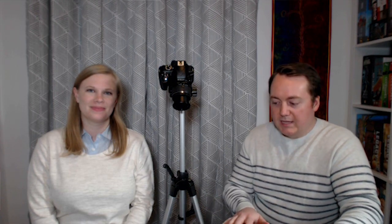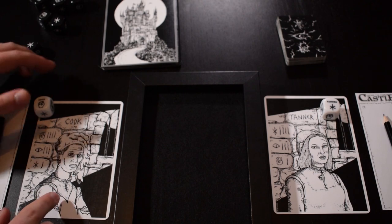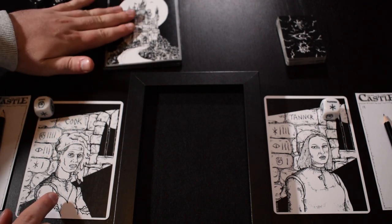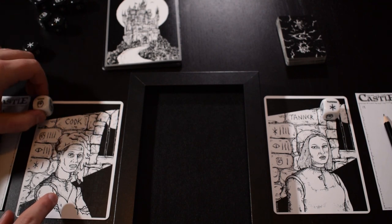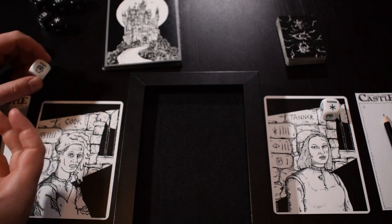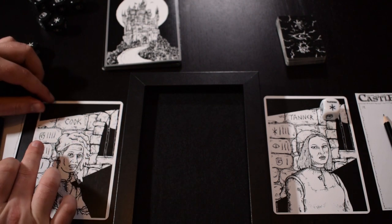A quick overview for you if you're not familiar. This game is kind of a dungeon crawl — more video game-like than dungeon crawls like Imperial Assault and Descent. We're going to be working together. I'm playing as the Cook and Lindsay's playing as the Tanner. We need to make it through all 15 of these cards and then eventually face the boss at the bottom of this deck. We'll do that by overcoming challenges and obstacles using our dice.